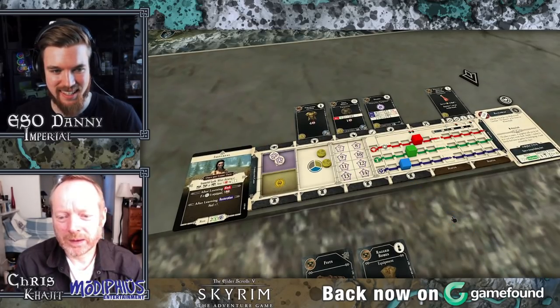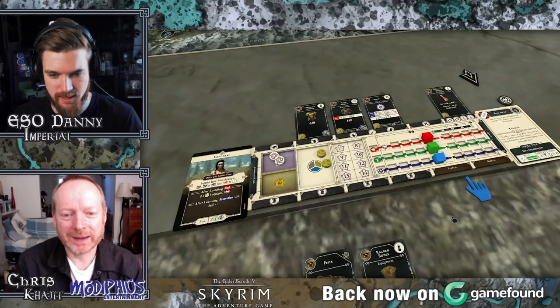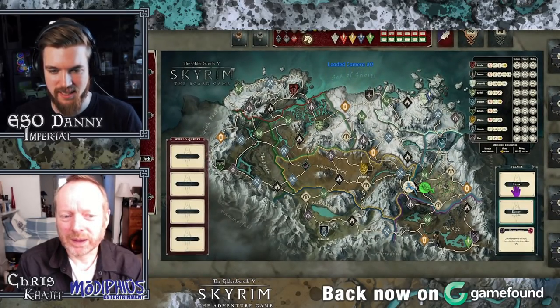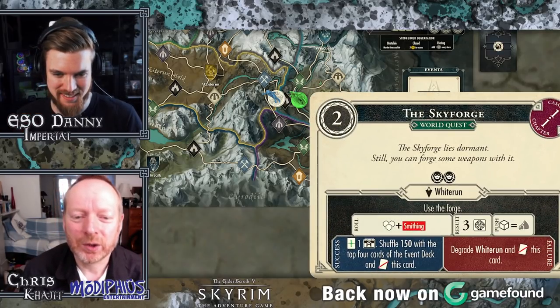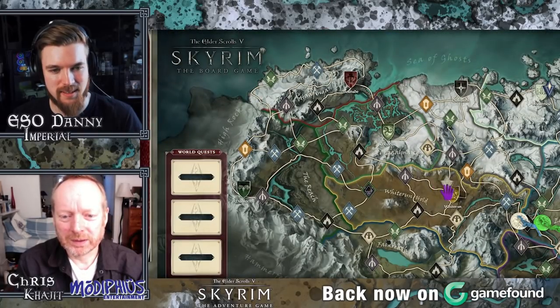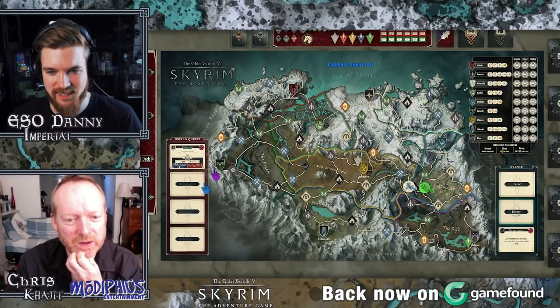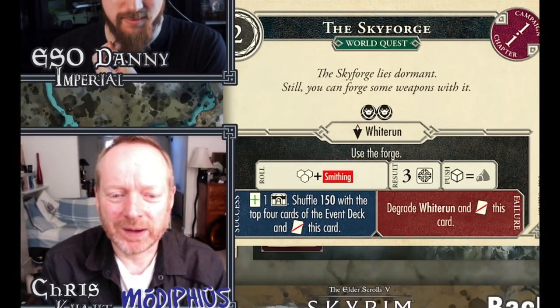Let's reset our abilities — the stamina, magicka, and health at the end of the turn. That's the end of that dungeon turn. The first player marker moves to me — I draw the event card. Oh, a world quest! 'The Skyforge lies dormant still — you can forge some weapons with it.' This is a world quest in Whiterun, so we're going to put a gray marker there.